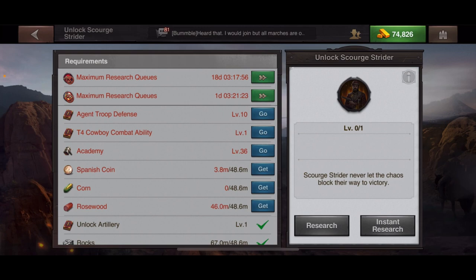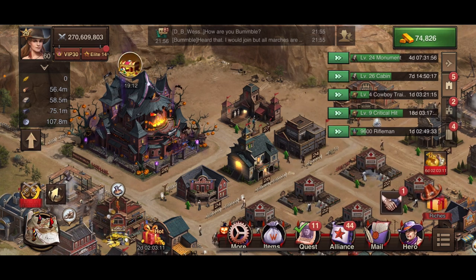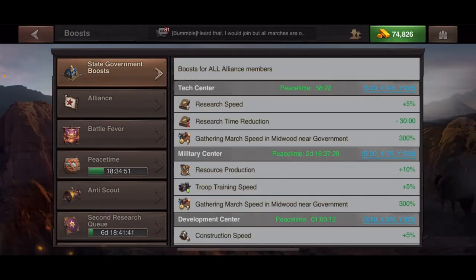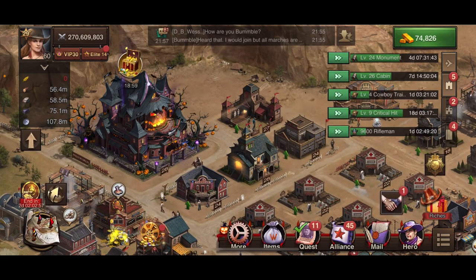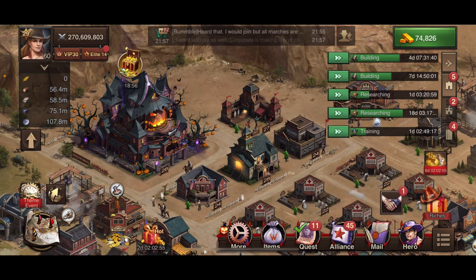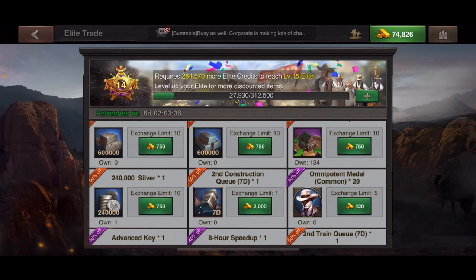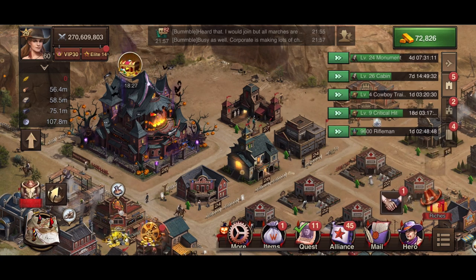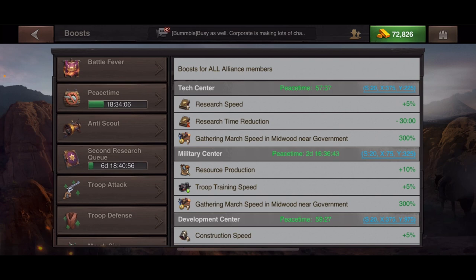I currently have the two-building queue and the two-research queue. You can see the second research queue and second construction queue on the left side. The second constructions queue has timed out, but you can buy it in a gold pack or from the Elite Trade. I'm going to buy it now — it's 2,000 gold. For the second research queue, I currently have one going with six days left.